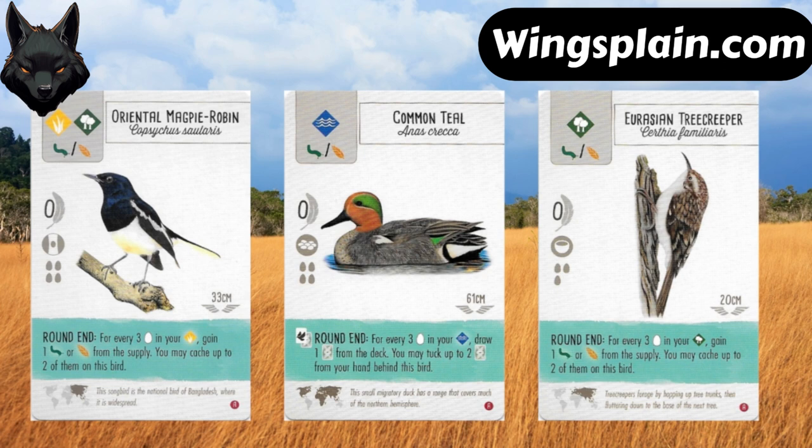So when you put the Robin in your forest, it stays out of the way of an optimal grassland engine. The Tree Creeper has to work harder to fulfill the conditions of its power than the Magpie Robin does, and it really stands in the way of having the strongest forest engine you could have, because that teal power isn't triggering every time you run your forest.